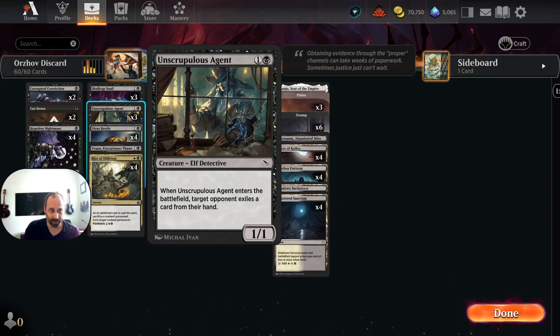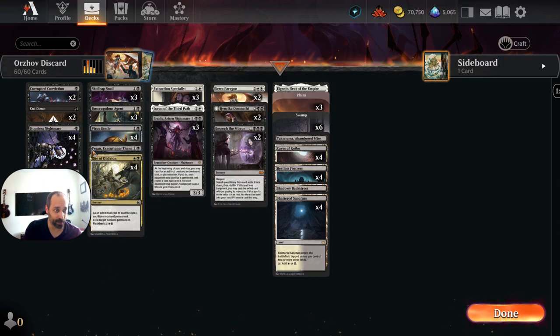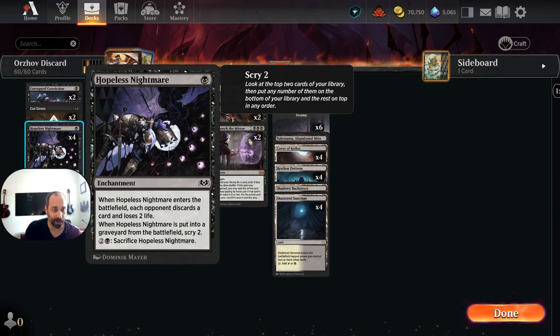We'll talk about why we're playing this ratio of dorks in a second. But on the discard front, we've also got four copies of Virus Beetle, and we'll pop over here to Hopeless Nightmare as a roundout of our opponent-discards-a-card abilities.